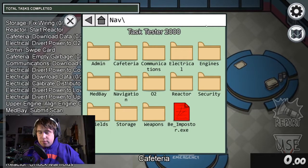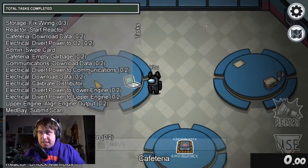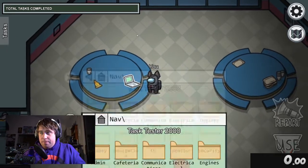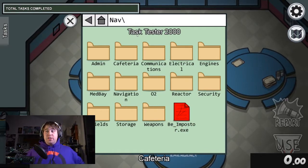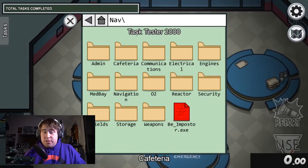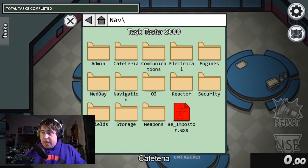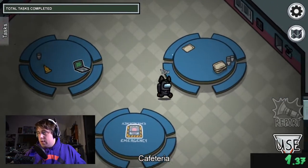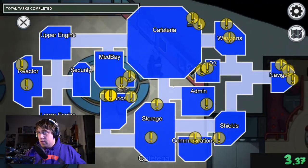Time starts as soon as you hit Escape, and the goal is to clear all the tasks. That's why I like to call it Crewmate of the Month — because you're doing every single task in the game, as fast as you can. So without further ado, without wasting any more of your time, let's get to it: three, two, one, go!